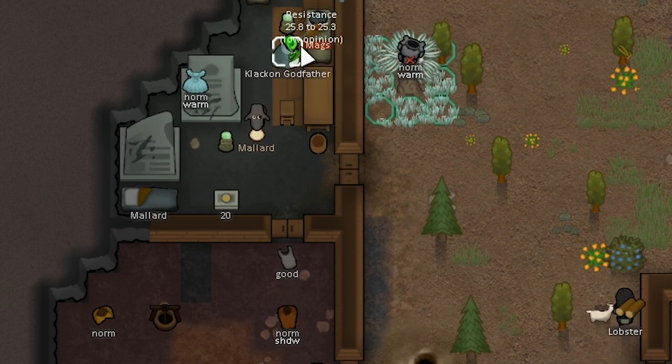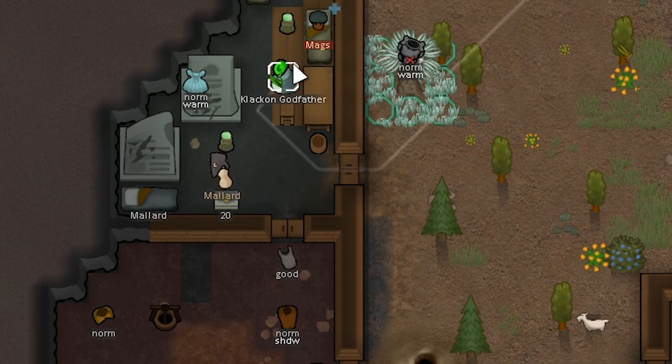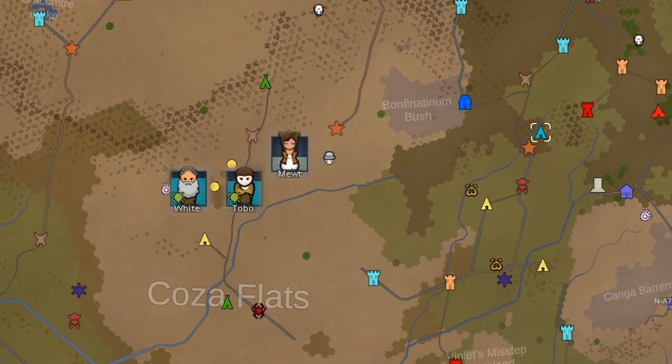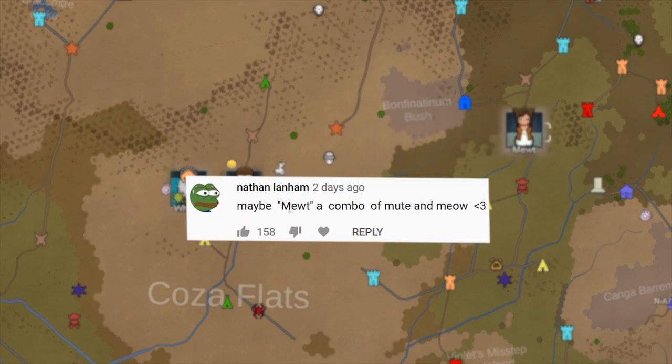We don't have much social to recruit these guys — we're only getting 0.5 resist down when Clackon talks to them due to his social being not so good. Meanwhile on the world map, we're going to split up our caravan and send our new cat girl Mute home. She's a cat girl that cannot hear, due to her being a trauma savant.